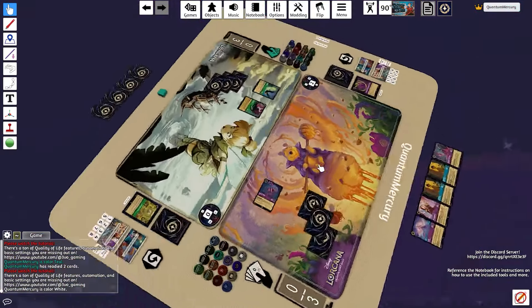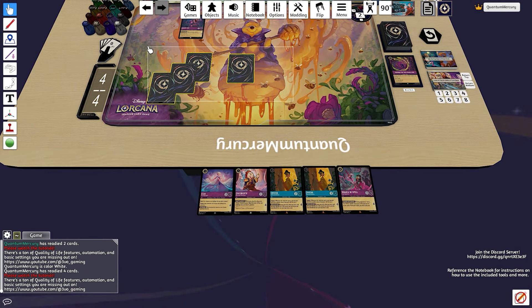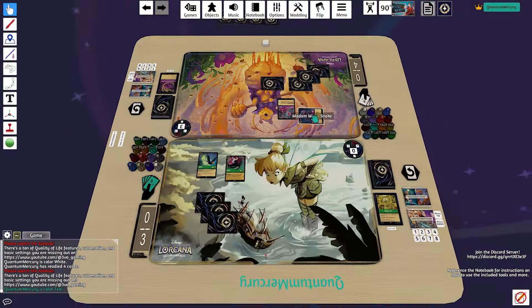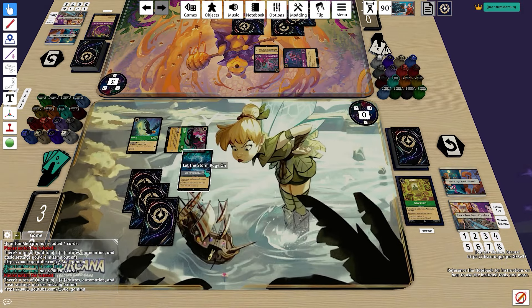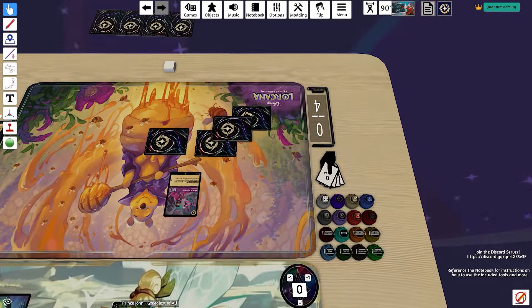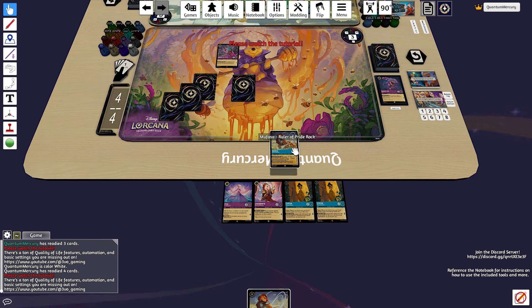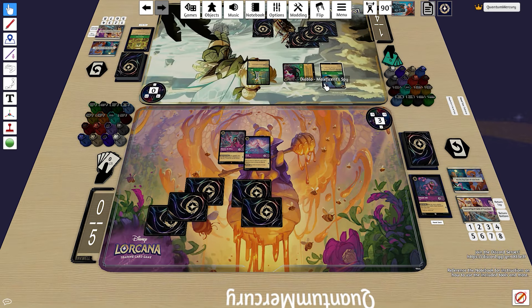We untap, draw a Diablo — perfect for ink. We exert all three, drop the Ursula Deceiver. We're not yet in range to play Elsa and tap things down, but having Elsa in hand and Mim cards to recycle it is super important — that's what I learned from playing against myself. Because we end up dropping the Magic of the Spell here, we have to out the snake because the snake would take out the Ursula. Even though I pointed to Magic of the Spell with Let the Storm Rage On, I have to take out the snake and just live with the fact that I can't discard cards. I still drop John off the draws from Let the Storm Rage On, but now we're going to be able to drop Elsa.